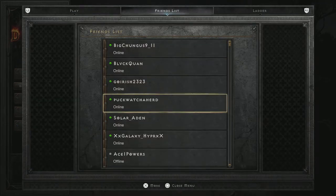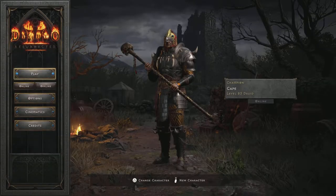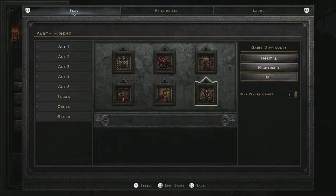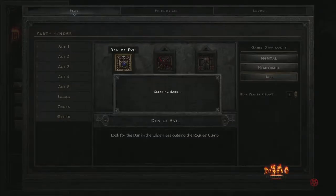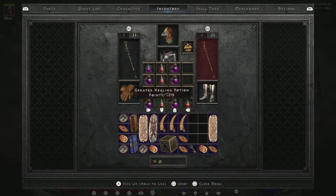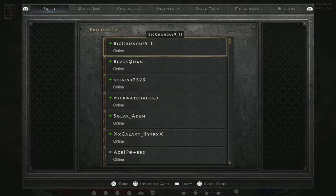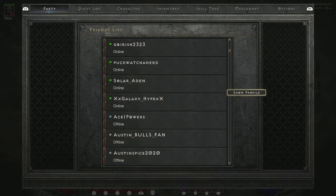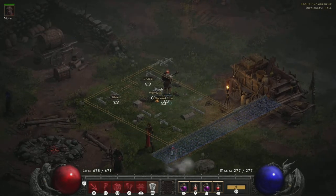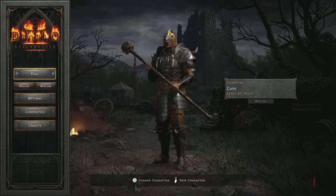A lot of people also have problems inviting friends. Don't try to invite from the main menu — you actually want to join the game first. Once you're in a game, come here and invite from your friends list. You'll see 'Invite Friends List' at the bottom. Hit the gamepad button on PlayStation 5 and you can invite any of your friends with a simple box invite. It's a much smoother process if you were having trouble.